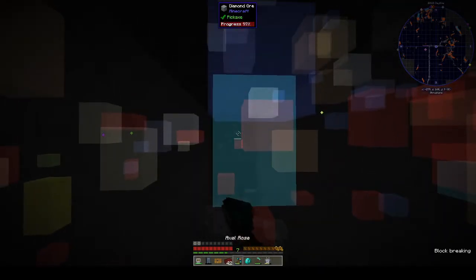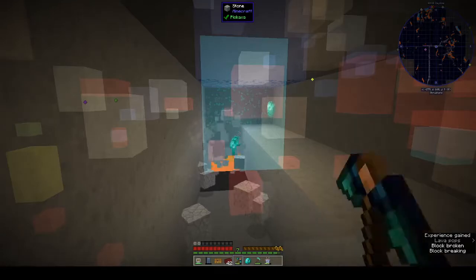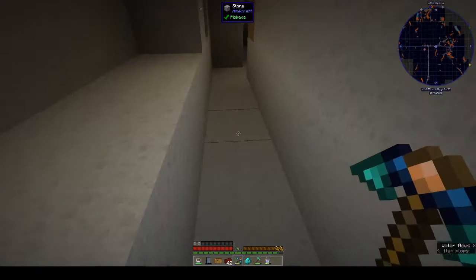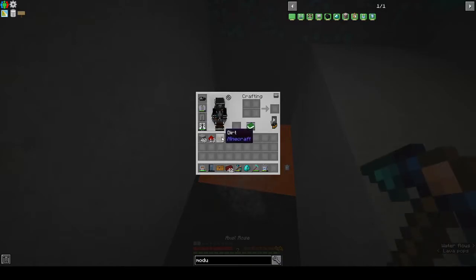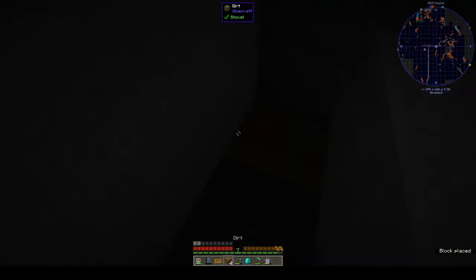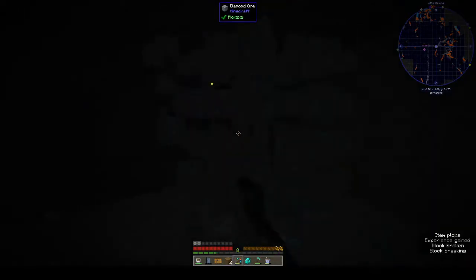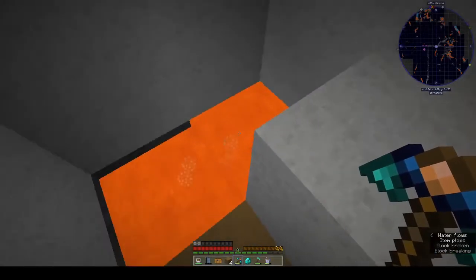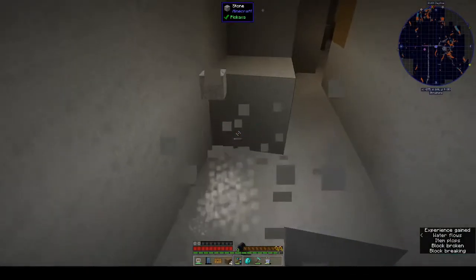Right in front of us — oh it should be here — there you go. Diamonds! And there's also lava below us, but there's diamonds. If we stick some dirt there — like I said it doesn't show you what else is there so you've got to be very careful. But it does show you where different ores are, so that's that.